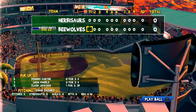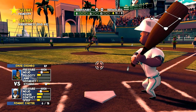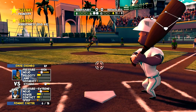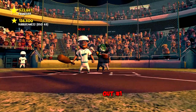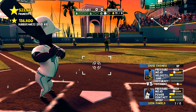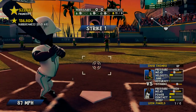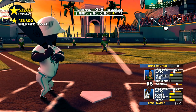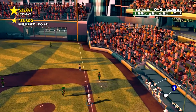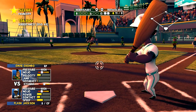Bottom 11, can we end the game here? It's Dominic Carter — he needs to raise his average. One strike, two strikes. Leon Daniels — I'm going to be more patient now, his accuracy is nothing. Leon pops it up shallow — out number two. Now Flash Jackson, he gave us some hope earlier with his double. A ground ball to the second baseman — it got away! An error.